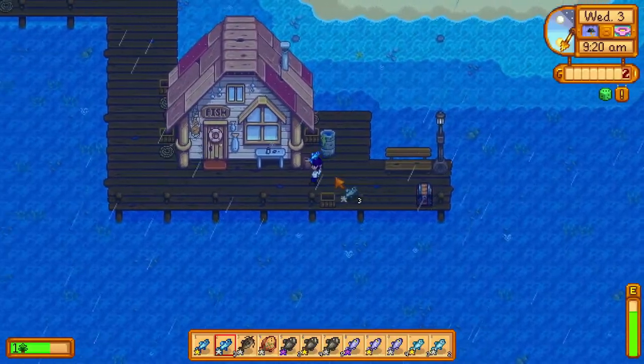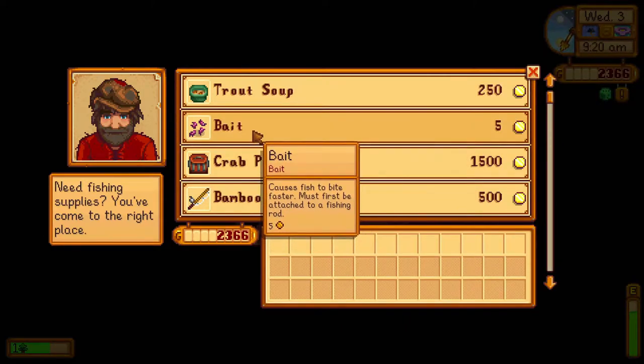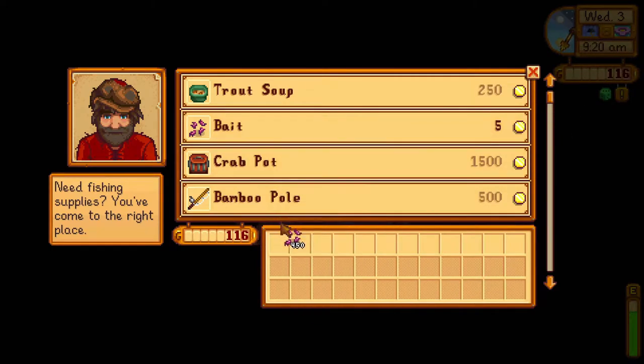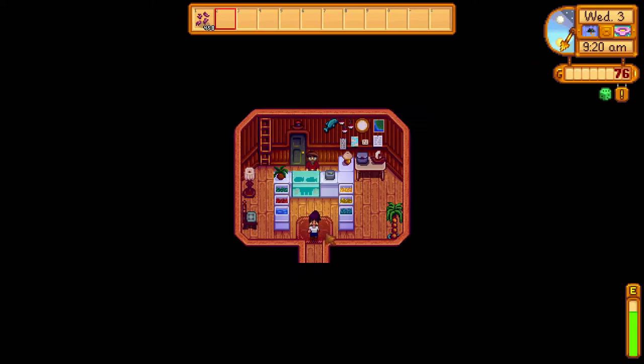If you got copper ore from a fishing chest, you can spend all of your money on bait. If you did not get any copper ore from a fishing chest, you'll want to save 75 gold to buy a copper ore from Clint. Ideally, you want to be able to buy 500 to 700 bait right now. I can only afford 458, so I'm a little behind.